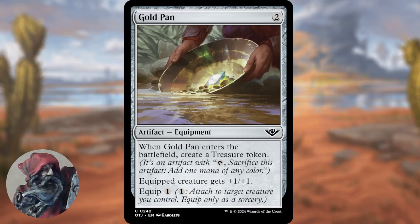Coming in at number three, we have Gold Pan for two generic mana. It is an artifact with the equipment type. When Gold Pan enters the battlefield, create a treasure token — an artifact token where you tap and sacrifice it to add one mana of any color. The equipped creature gets plus one, plus one, and you can equip it for one generic mana.